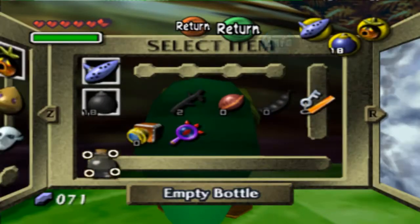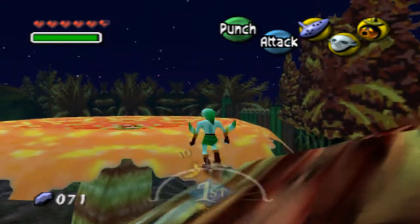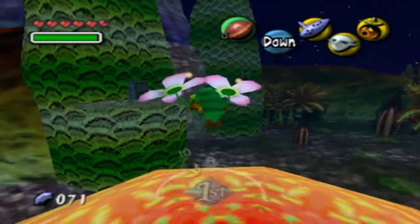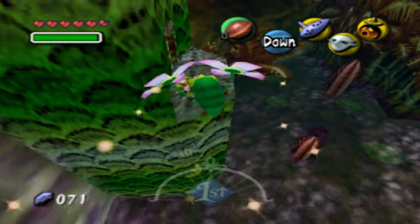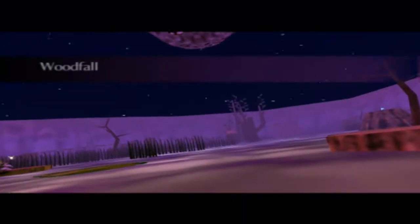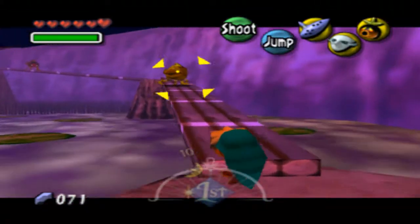Alright, so now we put on the Deku Mask. This is for the easy part, so we head up here and go over here. I'll actually work on the Woodfall Temple soon enough, but I have to meet Anju back at Clock Town. We have all the time in the world, but it's just better to do the Anju and Kafei sidequests early on, because sidequests give you a good amount of hearts.